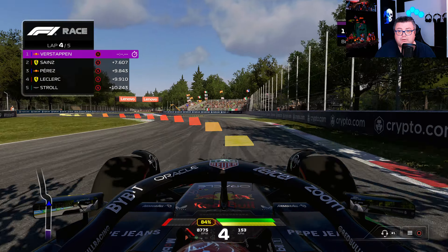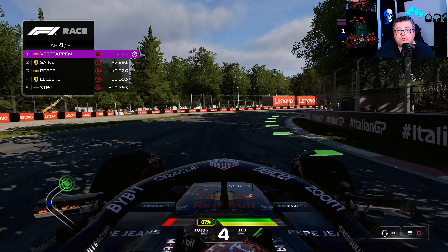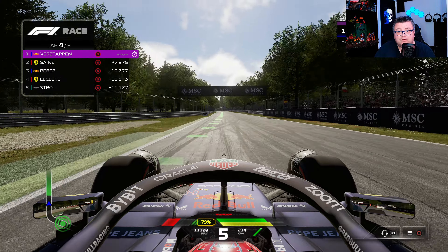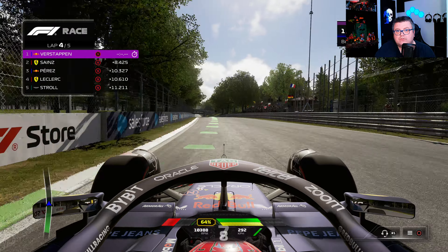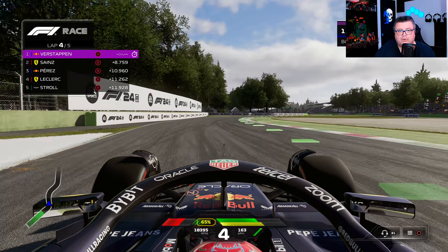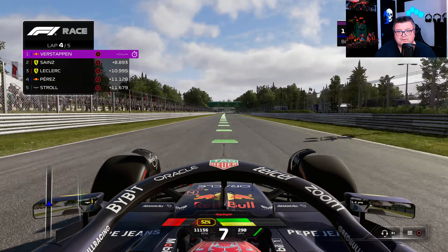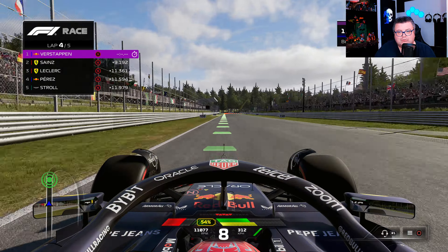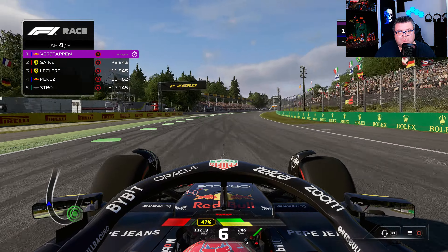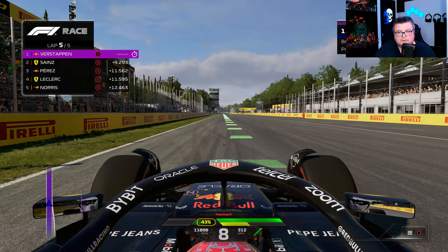Because we have Max Verstappen we must have a Dutch track, but the worst part is that here in the Netherlands we have two really good, famous tracks. The first is of course Zandvoort, the most famous one, but you also have the TT Assen circuit — and TT Assen is way more fit for Formula One than Zandvoort. It made no sense to go to Zandvoort. We literally have an amazing track here in the Netherlands that's perfect for Formula One cars, but they went for the more commercial one. So stupid.